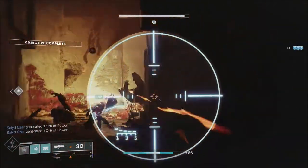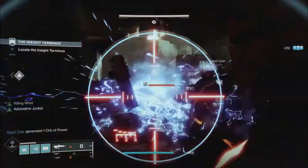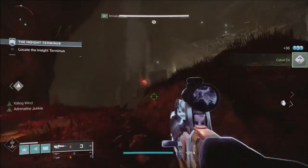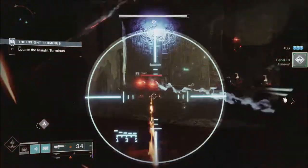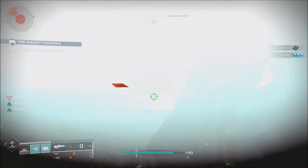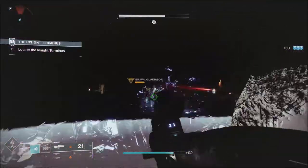Also this week we have bonus Vanguard ranks along with the Hallowed Lair nightfall. The Hallowed Lair nightfall will have the Comedian shotgun and the Shadow Price assault rifle. The Shadow Price assault rifle will be one of the weapons going away on the 22nd once the Witch Queen DLC is released, so this is most likely going to be the last chance we have to get the Shadow Price AR. If you're looking for a really good rolled Shadow Price or Comedian, this will definitely be the week to do it.